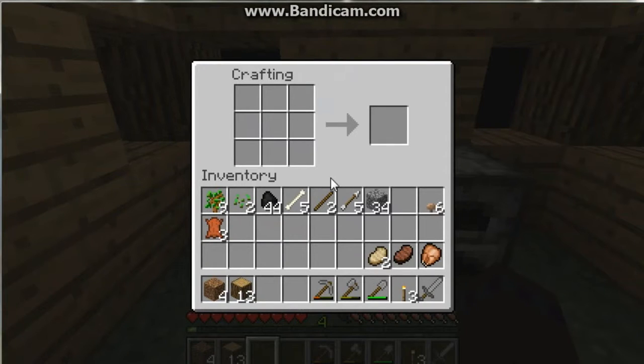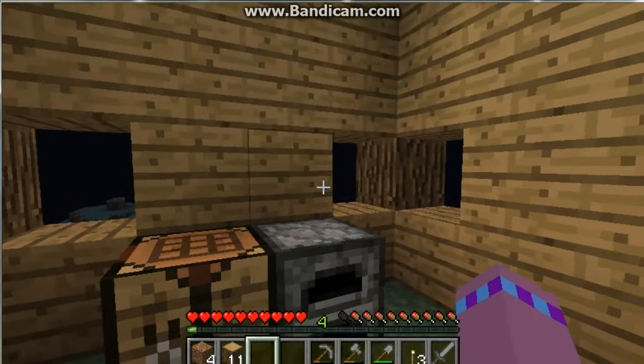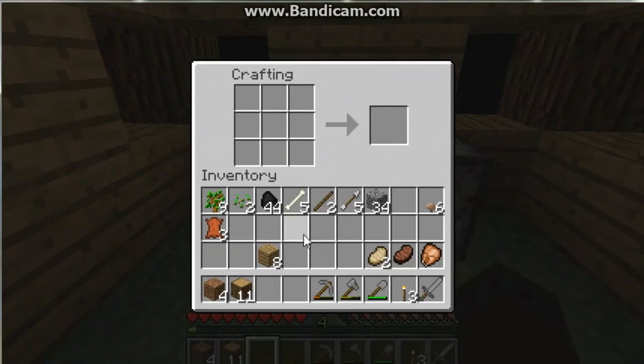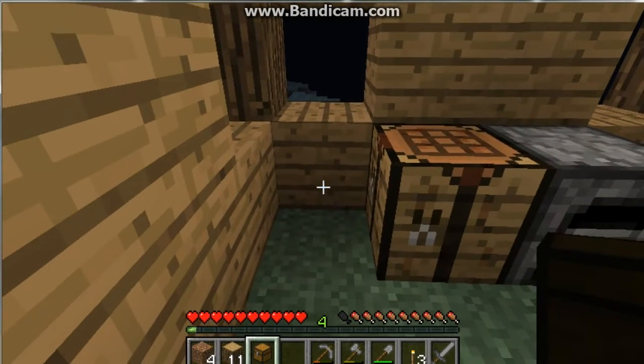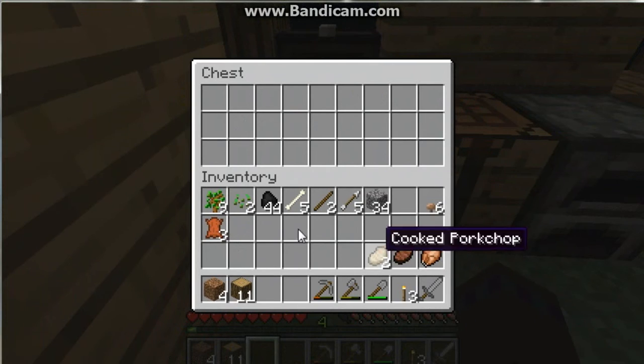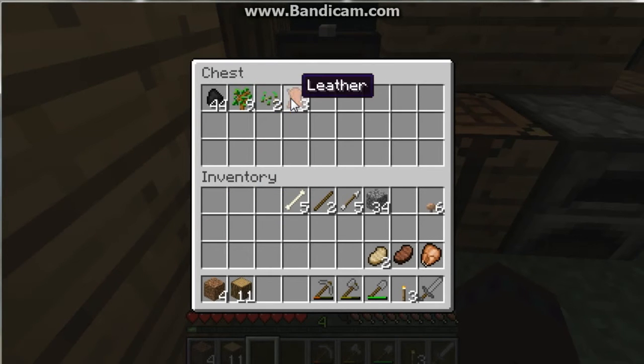I am going to teach you to do one more thing — how to make a chest. A chest you can use to save your items, put them in and it will stash them away, so if you die you don't lose them. What you are going to do is you need at least 8 wooden planks, and you are going to take them and put them in like a furnace — just with wooden planks — and you will get a chest. Take your chest, put it where you want, right click it and you can put whatever you want in there — coal, saplings, seeds, leather, whatever you need.